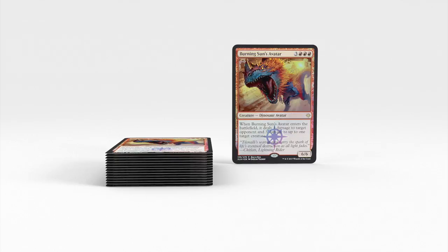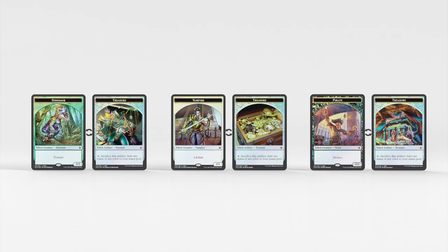Next we have Burning Sun's Avatar — six mana, triple red, six-six. Whenever it enters the battlefield, it deals three damage to target opponent and deals damage to up to one target creature as well. A lot of people are saying these cards are just weaker versions of very strong cards we've had in the past — this one reminds me of Infernal Titan, which is good. All the titans were pretty good. We see the tokens again: treasure in the back, a dinosaur, something I can't read — maybe a soldier — and a pirate, all competing for treasure.